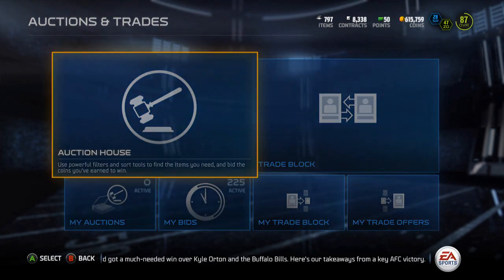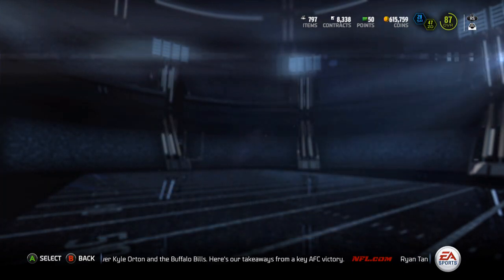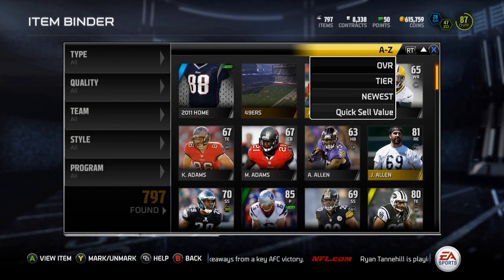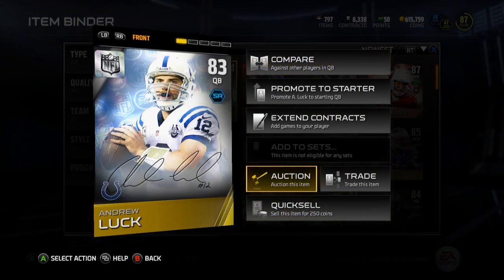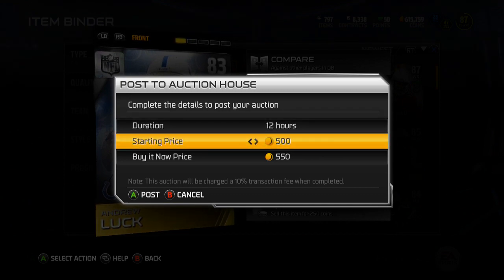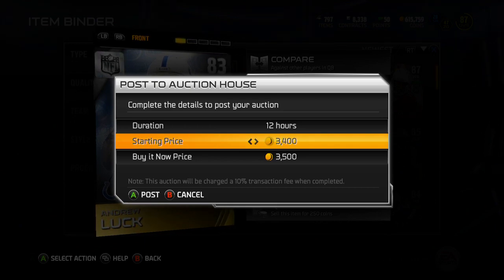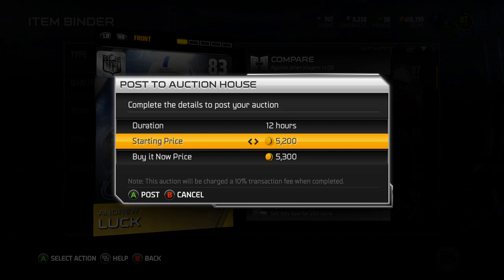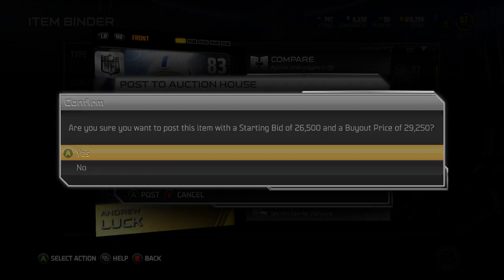So I'm just going to toss him up. I'll just throw him up for 30k — if he sells, that'd be awesome. If he doesn't and I have to sell him for like 5k, that's fine. It's not really a big deal whether or not I make anything off of him. I'll throw him up for 12 hours because I've got work here soon.